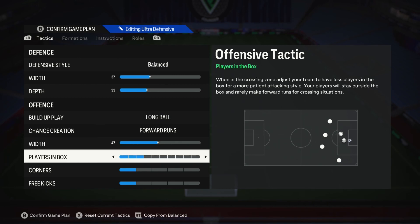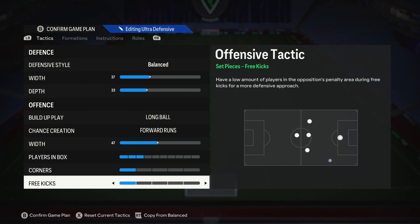Players in the box is down at 3 — you can take it all the way down to 1, but I like to have the opportunity to take any chances that do pop up. Corners and free kicks are on 1 because we just do not want to give anybody the chance to counter-attack us. That's what this is about: the anti-counter-attack, backs-to-the-wall, ultra defensive formation.